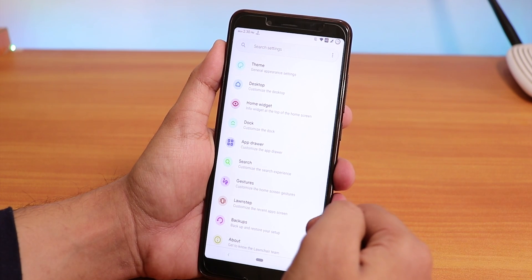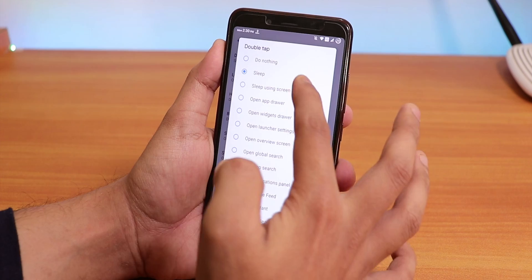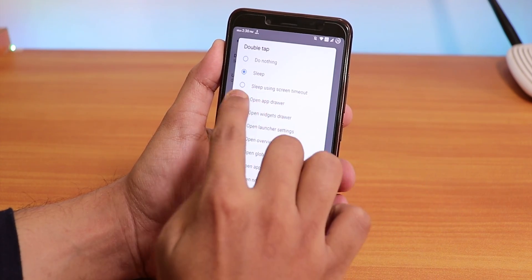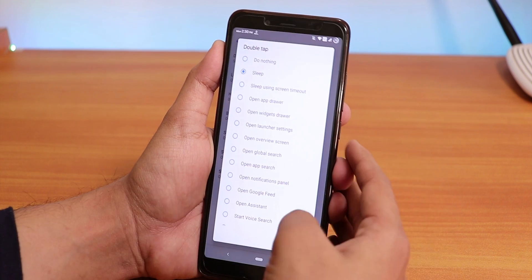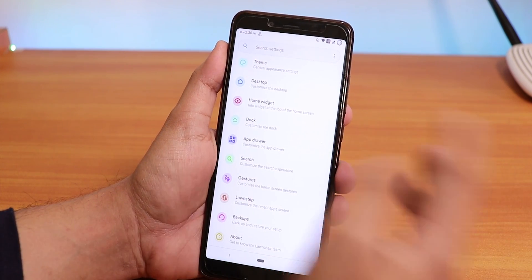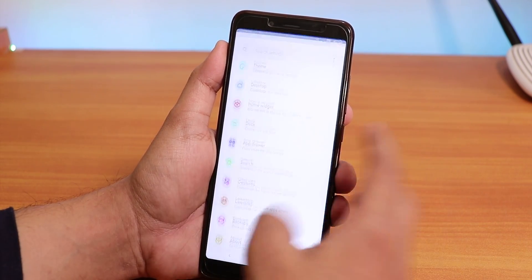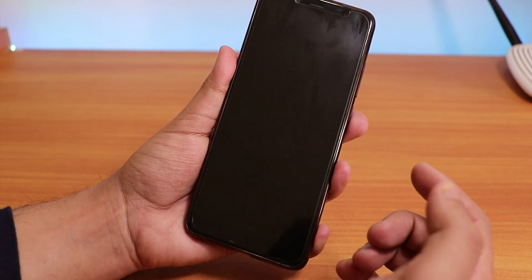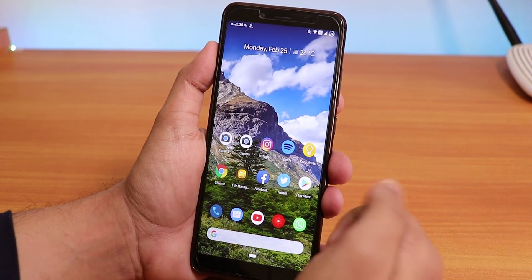Let me show you the Launcher3 settings panel. If you go to Gestures and set double tap to sleep, do not use 'sleep using screen timeout' — just use the plain 'sleep' option so it works better. You also need to force-stop the app once to activate the double-tap-to-sleep feature. The Quick Step launcher was a bit more stable in my opinion, but Launcher3 has a lot more customizations.